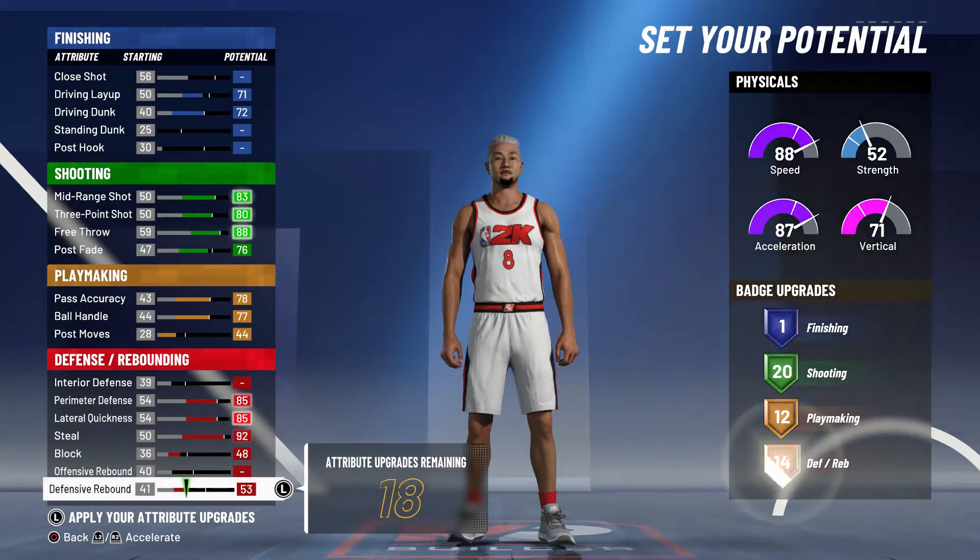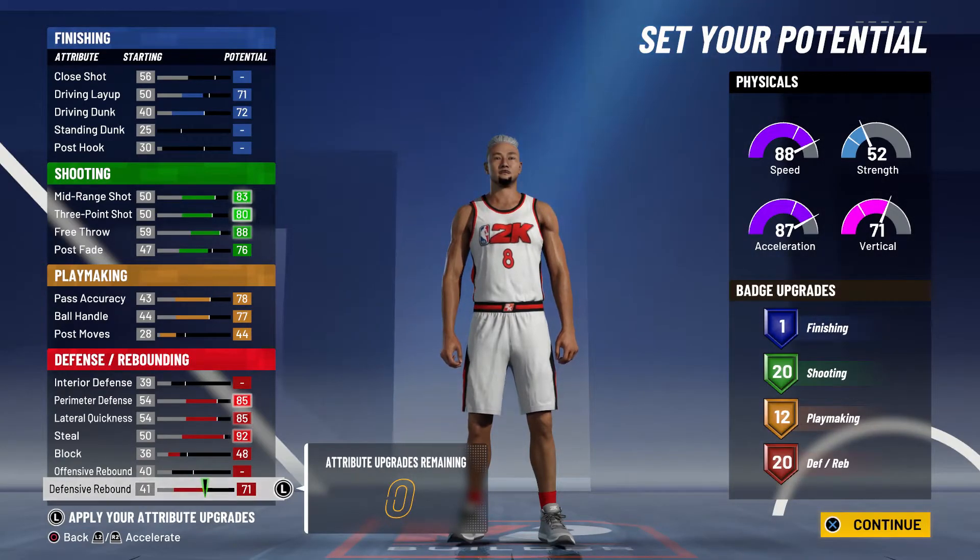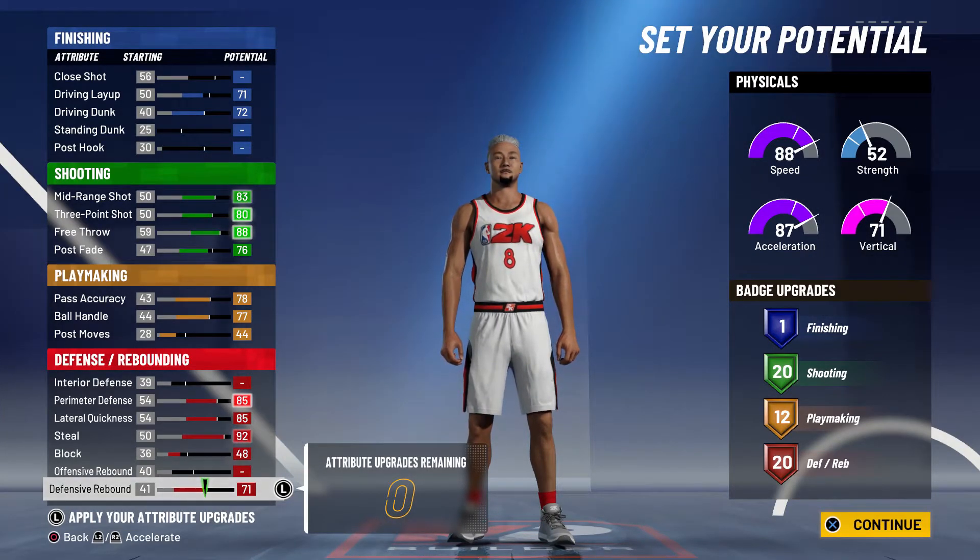Don't touch your offensive rebounding, then put the rest of your points into your defensive rebounding — and that's how you do that. You get one finishing badge, 20 shooting badges, 12 playmaking badges, and 20 defensive badges.